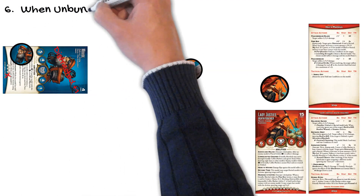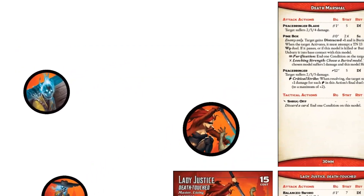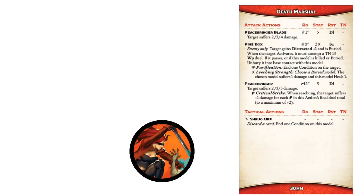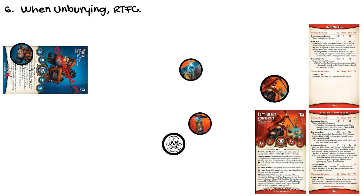When unburying, read the card. The text of the Pine Box attack that buried Maus says: when the target activates, it must attempt a target number 13 willpower duel. If it passes, unbury it into base contact with this model — the death marshal that buried him. Alternatively, if that death marshal is killed or buried itself, Maus would unbury into base contact with it before it is removed from the table. Generally, the unbury terms are pretty straightforward, though you may have to look around to find them.